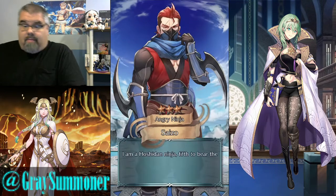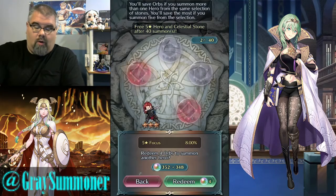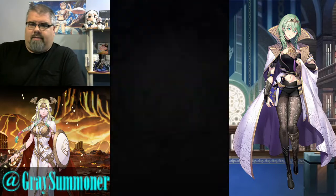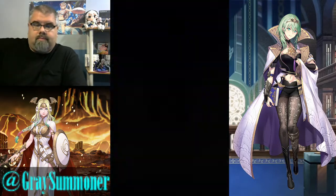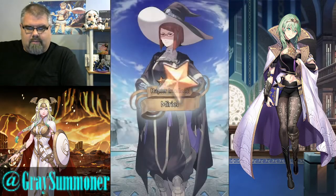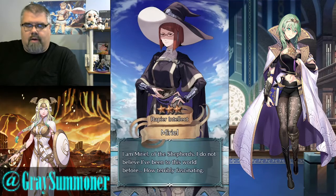The reason I ended up not going in on this and dropping orbs is because while all three of the units on red are good, I don't need any of them. I'm going to go on this blue on the right. And if I don't need them, they're just going to sit in my barracks. Boom, got a Muriel. Awesome. I already have you five-star, so. Because we got two free ones.